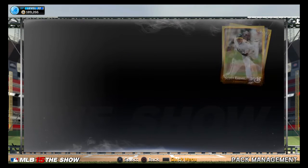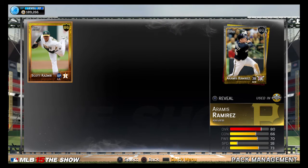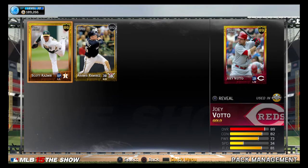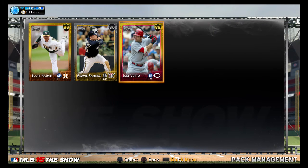Ooh, two golds. No diamonds, but this one at least has two golds. We got Kazmir, who's decent. Ramos Ramirez, who's pretty crap, and Joey Bado, who's also decent. So overall, this wasn't too bad. I probably lost stubs, but really, who cares? It's fun to open packs.